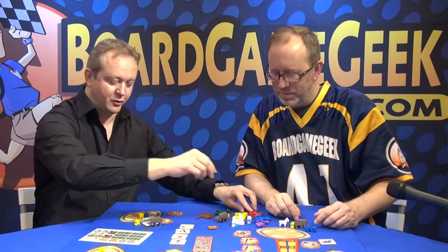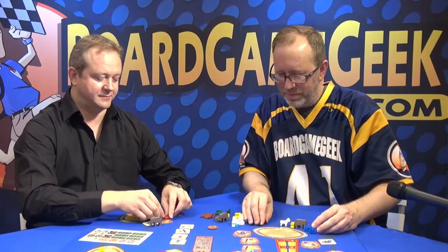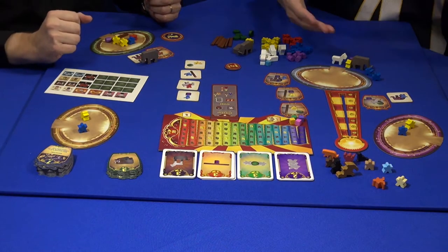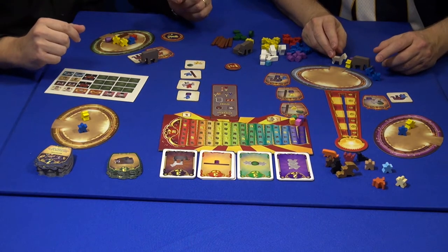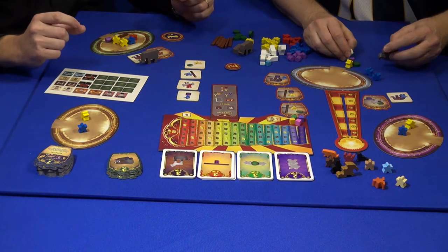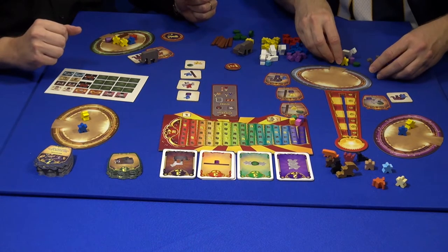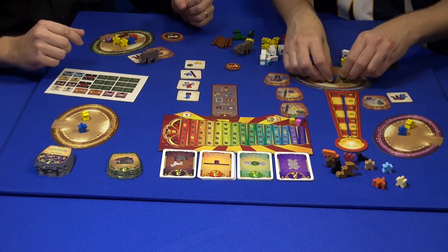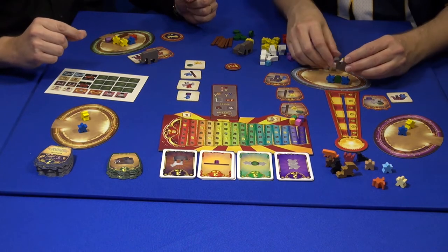Once you have your components you have to build your act. There is circus music to accompany the building — instead of having an hourglass you have some sound tracks. Matiego has done a small application, but you can also directly play the sound tracks from their website. The music plays the role of an hourglass to limit the act to three minutes.